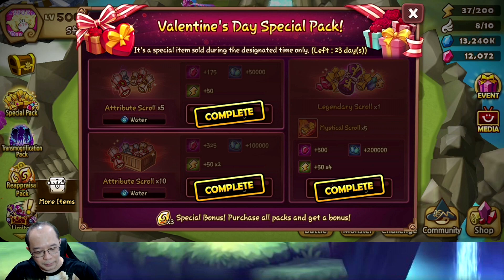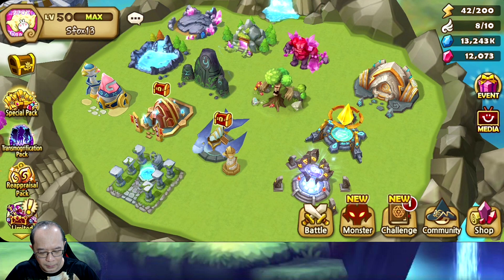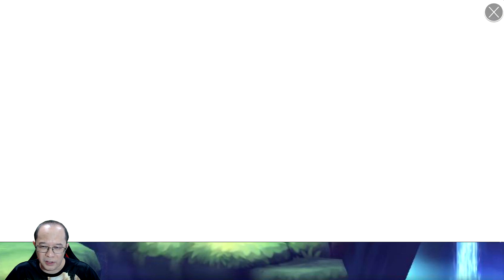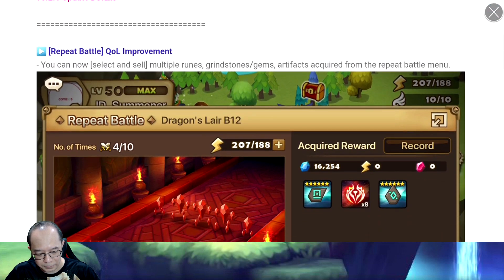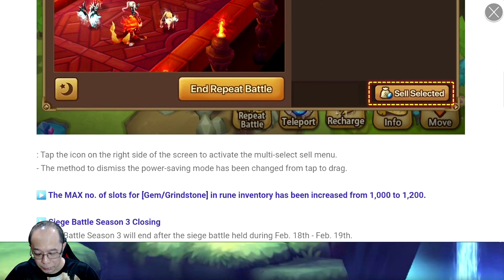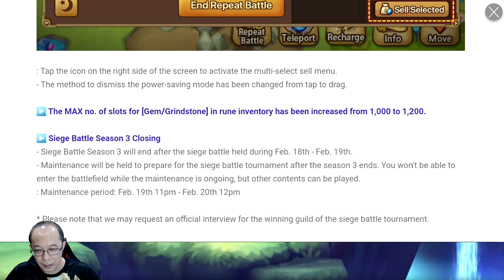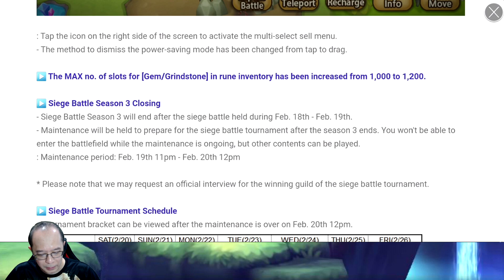We're gonna do summons, and with this we have the patch - just about siege I think. Some quality of life improvements: now you can select multiple wounds to sell at once, which is good. And the maximum number of slots for gems and grindstone is increased by 200, which is nice - you can do R5 some more grinds.